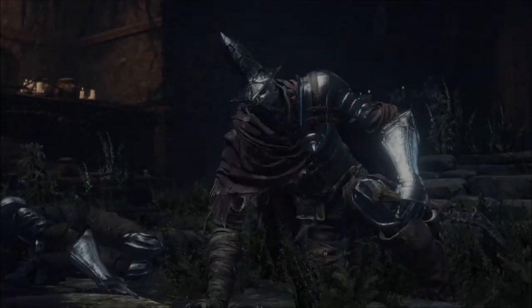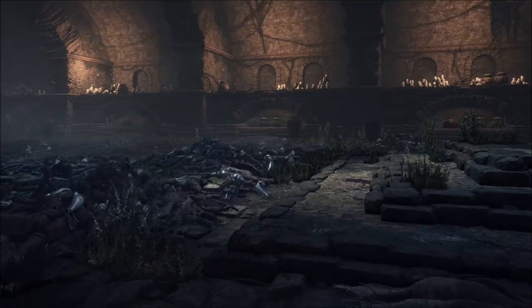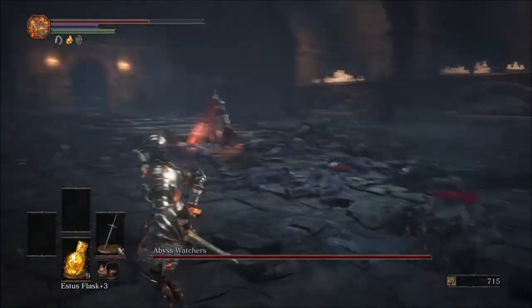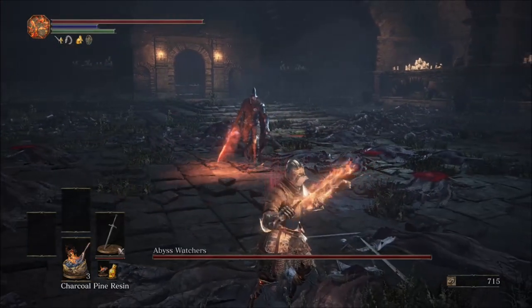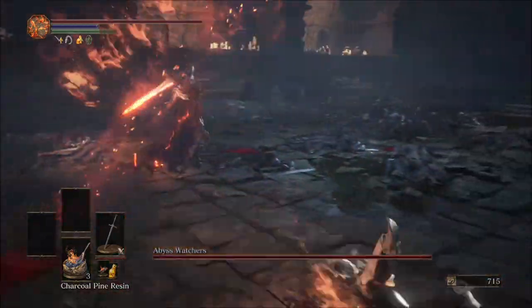This will start a cutscene and initiate the second phase. For the second phase, his sword will gain an after effect which gives it fire damage, so he'll be doing a little bit of extra damage, but he will not have his compadres. Please note that your roll timing will have to be a little bit more delayed and more precise than in the first phase.